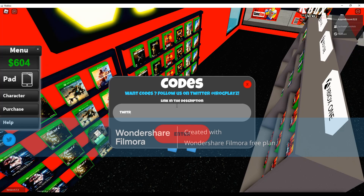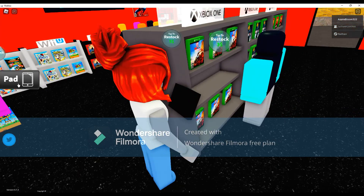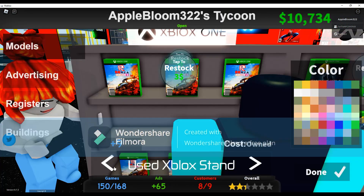I'm gonna enter two codes called TwitZ1 and Faceless3! Let's try both of those codes! I agree, Apple Bloom! I'm gonna do the same thing too — TwitZ1 and Faceless3! We got more cash! Yay, let's go!